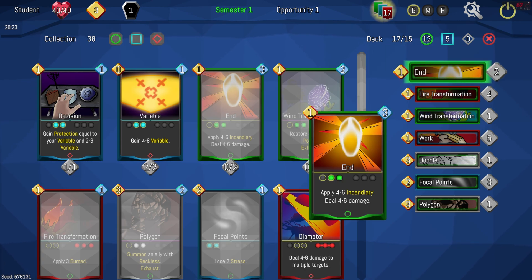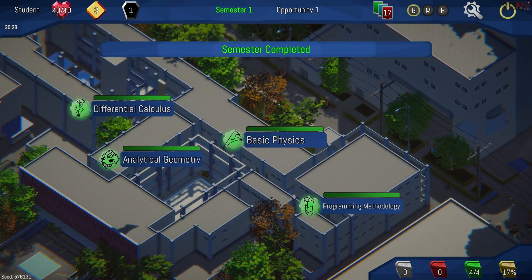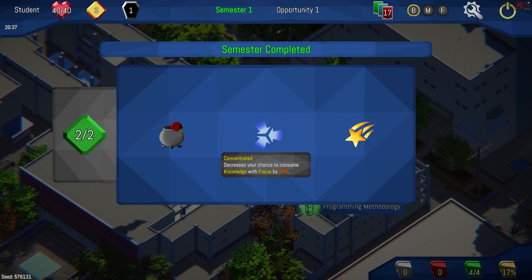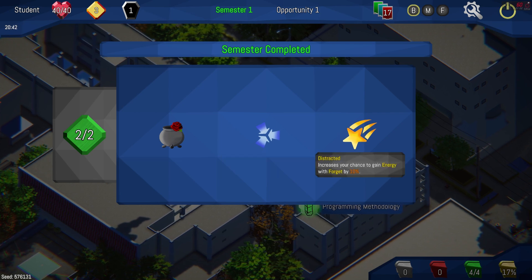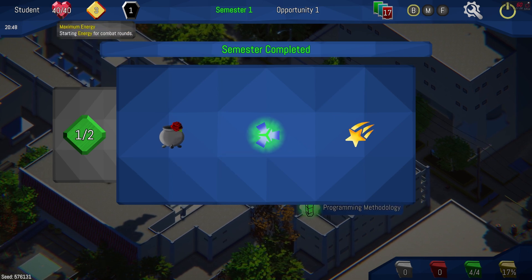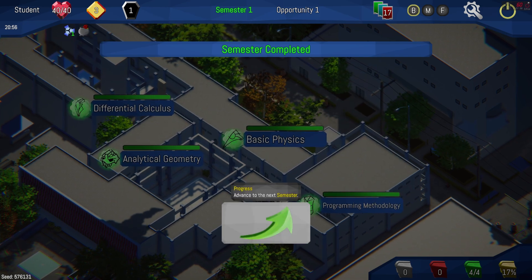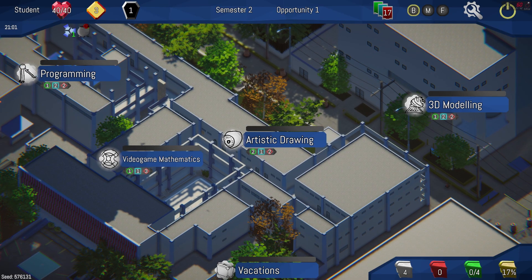Increases your opportunities by one. Choose two from the available ones. Decrease your chance to consume knowledge with focus by 30%. Create... I definitely do like increase chance and increase my opportunities by one - sounds good. Might as well keep pushing through I guess.